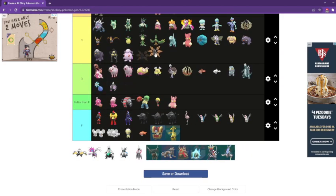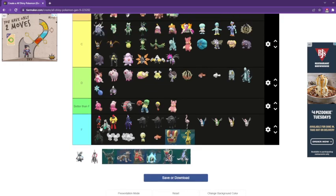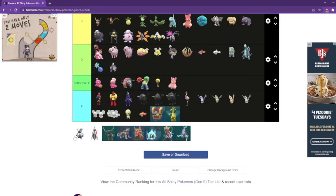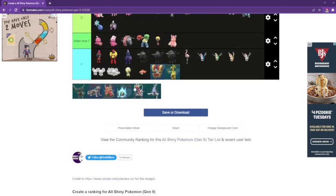That's an S tier. This is a C tier — you can barely notice it; I had to squint when I was shiny hunting this. This one could go in C tier too — they could have done better on the shiny. I feel like they could have put the Hydreigon shiny colors. This can join its crew in A tier — I really like the green and silver. Iron Bundle can also go in A — I like the gray and blue. Iron Valiant is an S tier. I really like the pink with gray; I think the colors match really well.